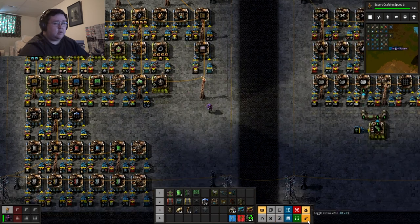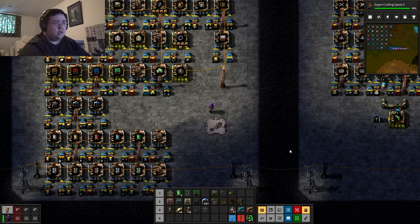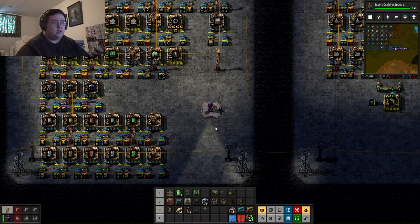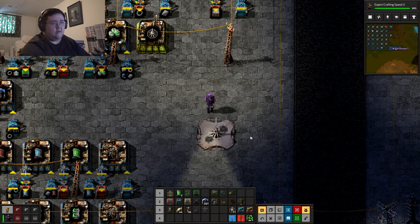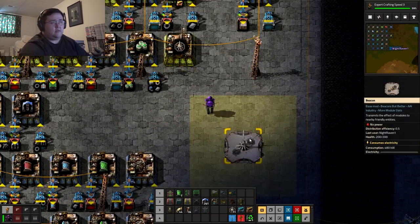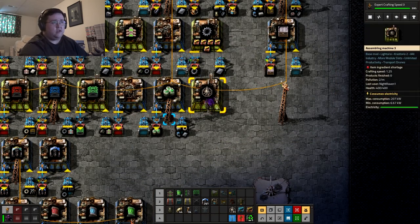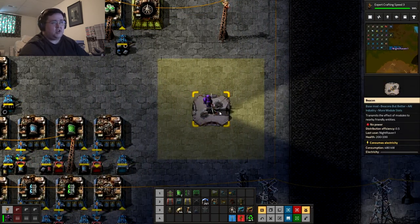This one is actually going to be making beacons. These things are not your typical beacon — normally they do not look like this. This is a mod. It will actually change the look of it. Normally it would be like a normal building where you cannot run into it, but in this case I can stand on it. It changes the look — looks a little cooler I think, and I can stand on it.